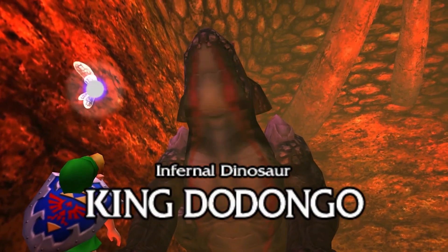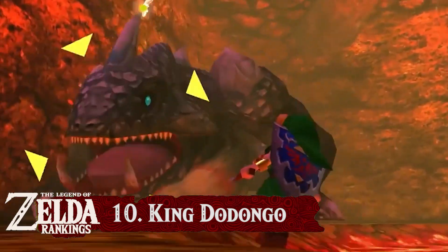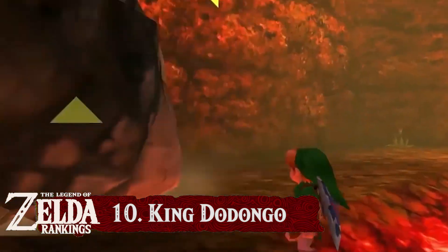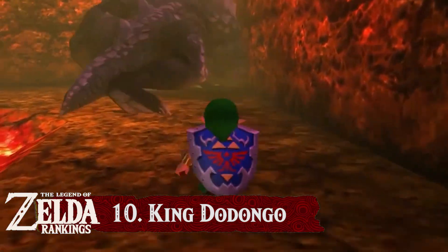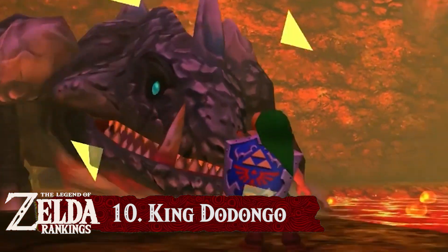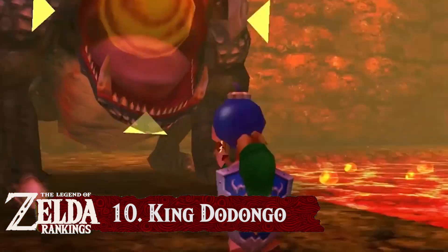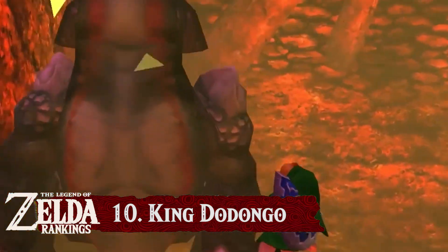The source of the Gorons' hunger struggles is not a very good boss, as he looks threatening but really isn't. He has two attacks — rolling over you, which you as a child can easily avoid by simply moving out of his path — and his fire breath, which can actually be completely avoided by throwing bombs into his mouth, a trick that would be repeated in Skyward Sword 13 years later.